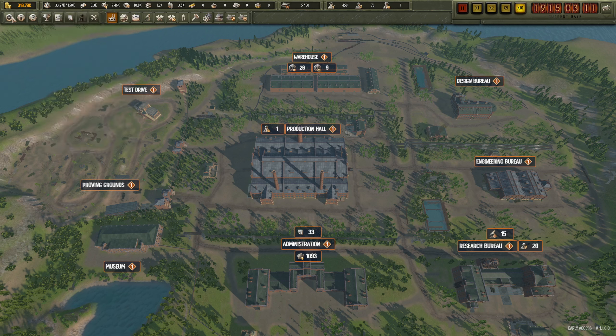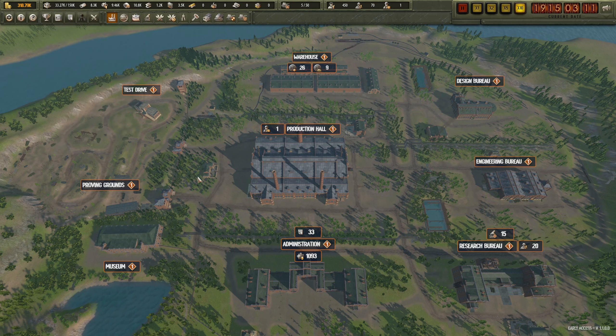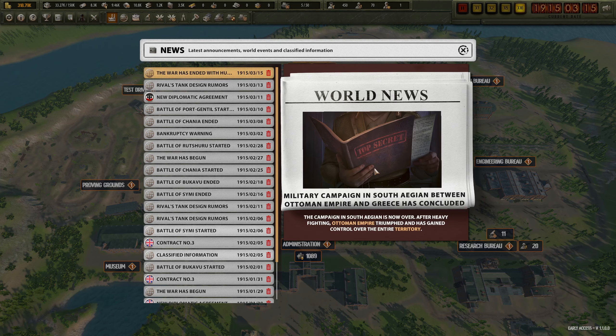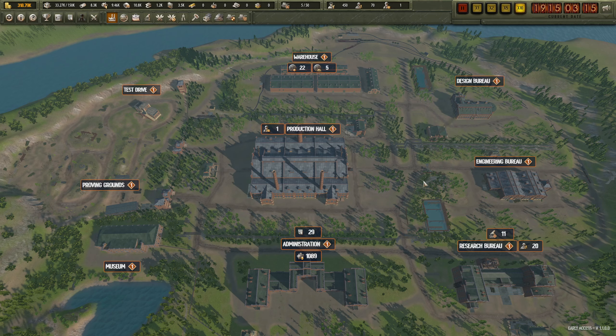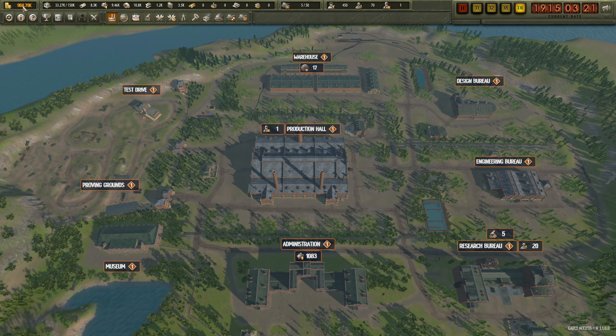I wish there was a financials tab - well there is, monthly balance: minus 43,000. But we're delivering. New tank revealed by Daimler - assaulting Odin House. Military campaign in South Aegean between Ottoman Empire and Greece is concluded - Ottoman Empire has triumphed and gained control over the entire territory. Contract for third battalion is completed - so that's 20 tanks delivered and we are solvent again.